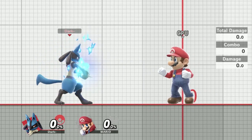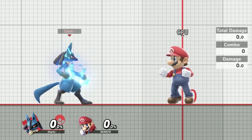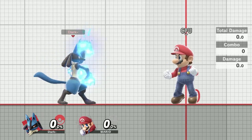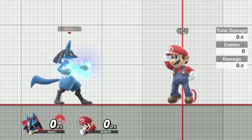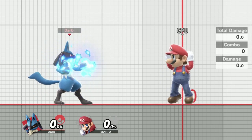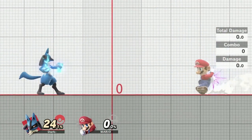The next thing I want to mention about Lucario's down air is a tech called air walking. When you use Lucario's down air normally, you stop all your momentum — he kind of freezes in place and does the down air. But there is a way to avoid that, and that is if you buffer the down air out of hitstun. If you get hit, you're in hitstun, and you buffer a down air, you'll just use a down air while you fall.